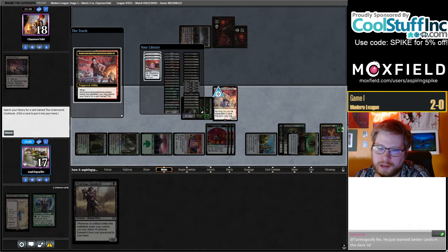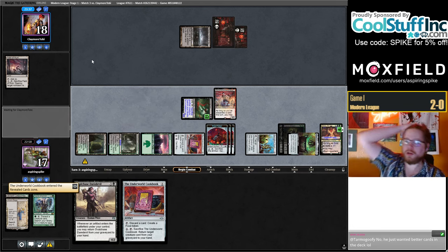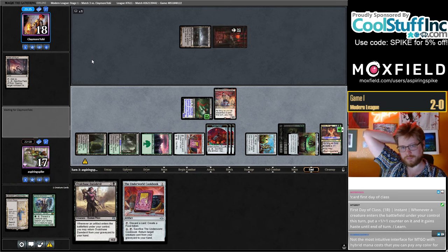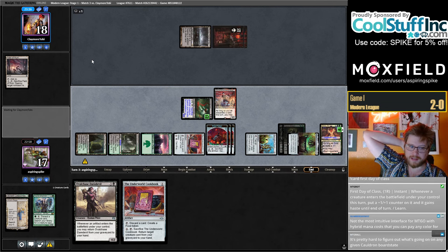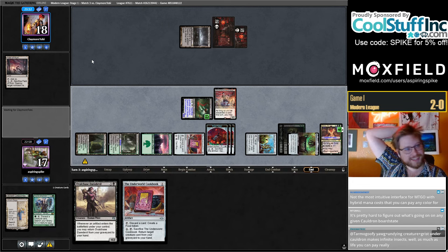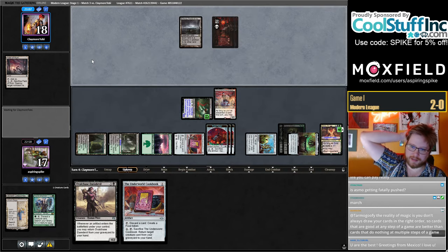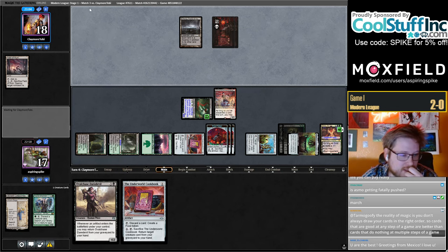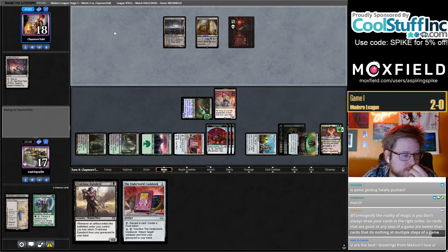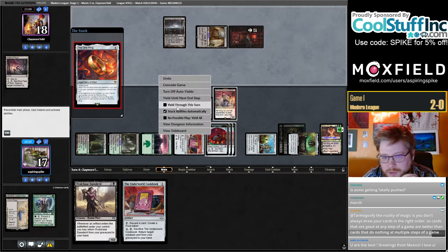I like that this line can have two or three power creatures in play before my opponent can play their Karn — seems kind of important. Grist in play also helps play around Karn I guess. They don't Cling to Dust, do they? Yeah — it's hard to figure out what's going on when Cauldron's in play. They might have March. They have five mana now — the Wandering Emperor perhaps?